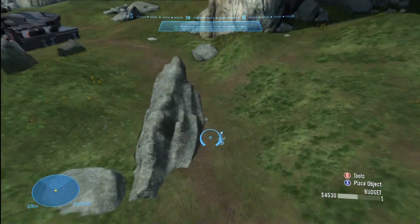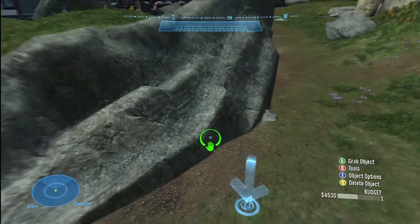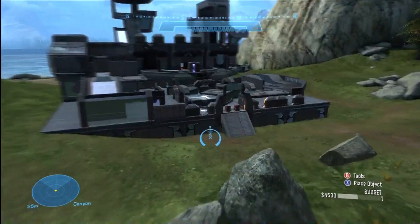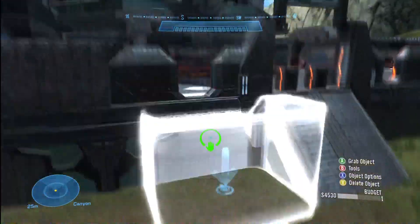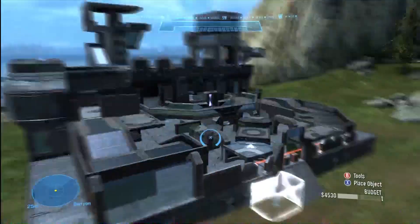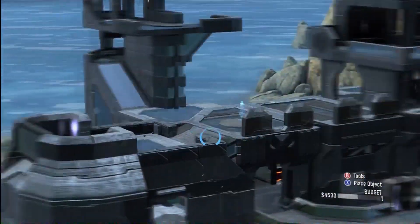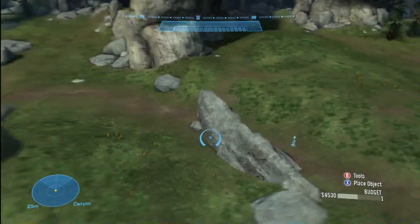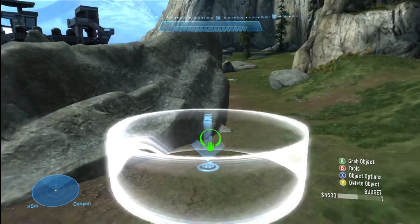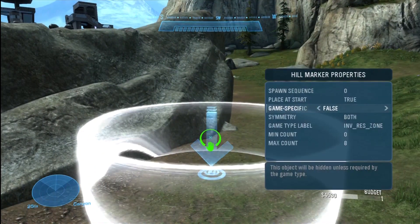Now here are some labels, and this is kind of a mini-tutorial within the tutorial. These labels were not meant to be here — those are object labels, not objects that were supposed to be here. There's one on top of the structure right there, and the reason why those are there is I was making the invasion tutorial but I forgot to set it up to be game type specific true.